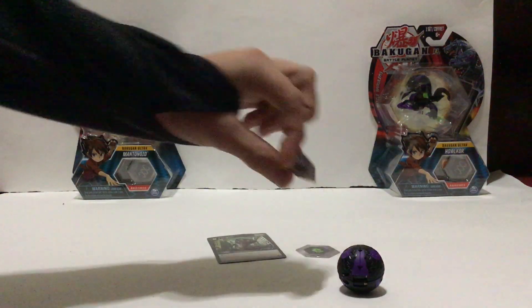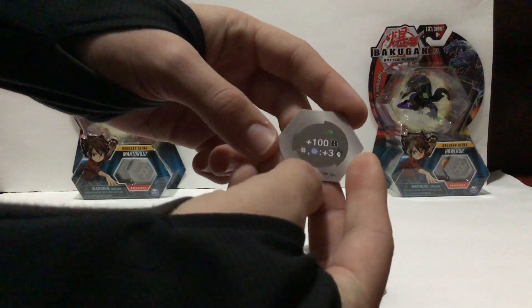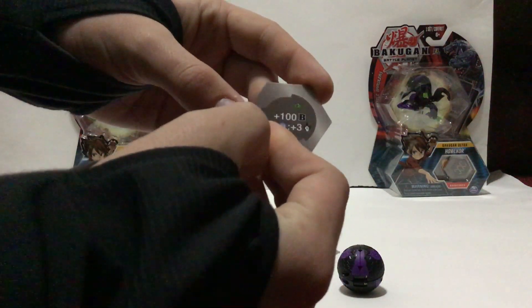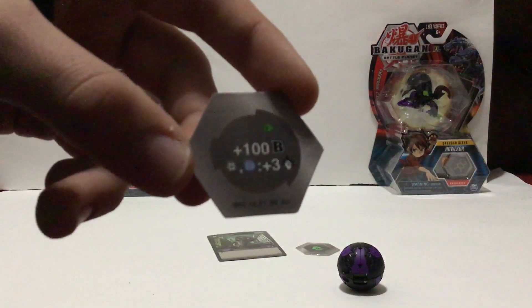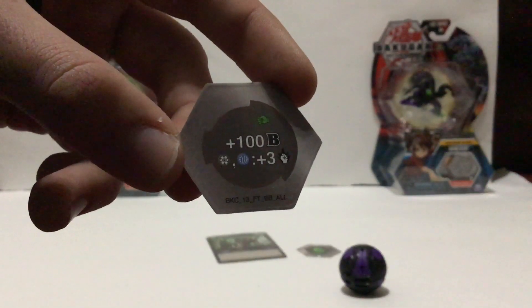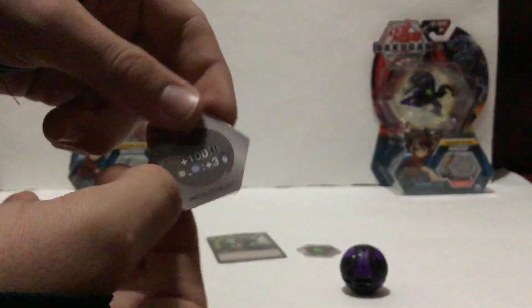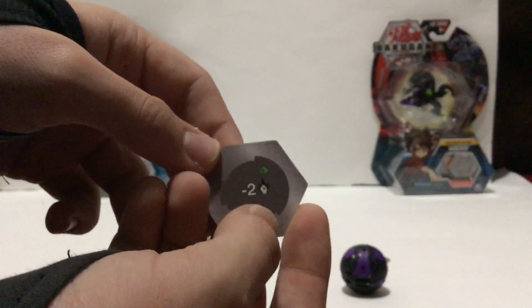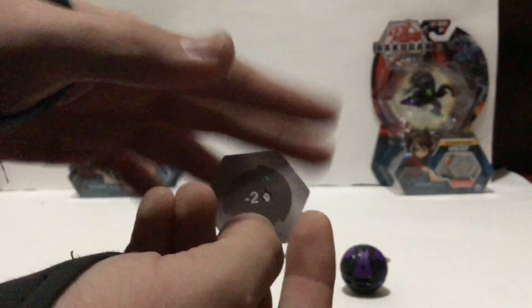The back of cores are plus 100. And then plus 3 damage for Aquos, or — I can't tell what that is. That's similar right there and my camera won't focus. I think that's Darkest — I might be wrong. Tell me in the comments if it's not Darkest. That seems pretty good. And then this is — oh, it's negative. Minus 2 damage.